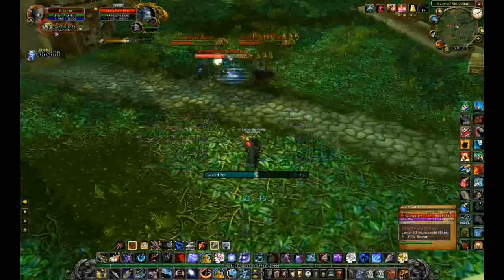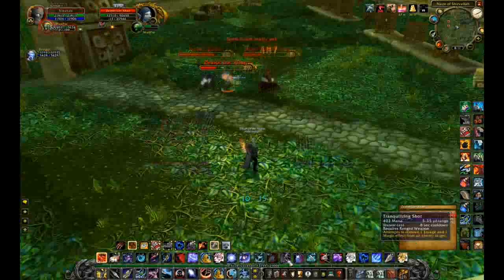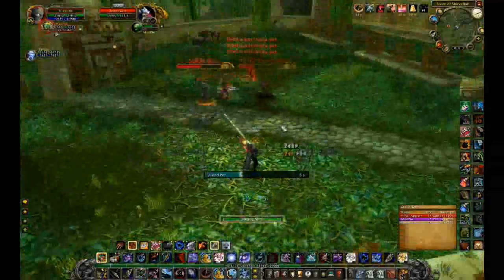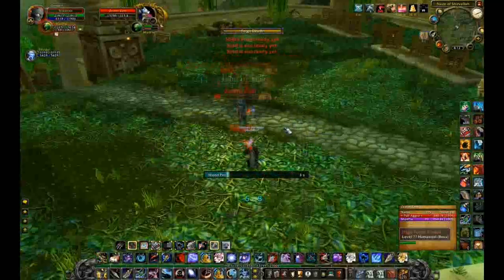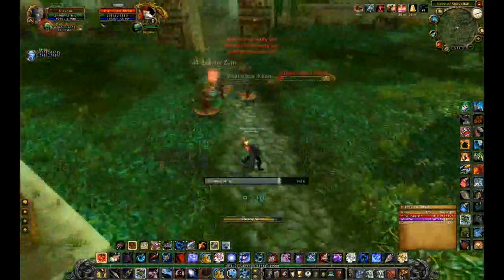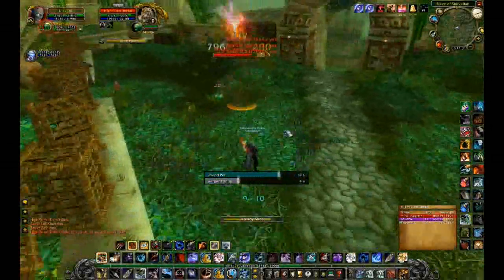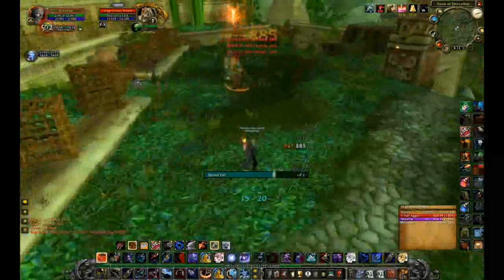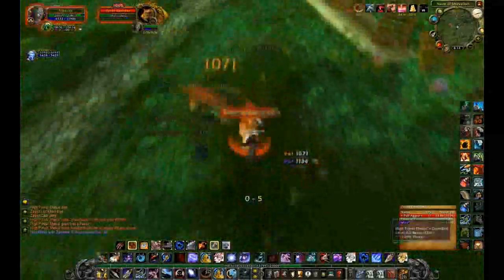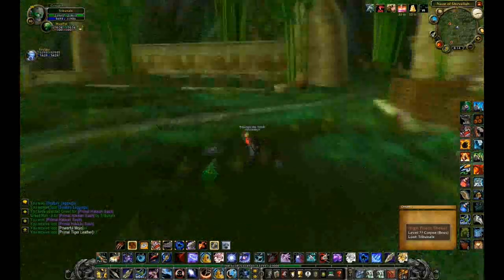Phase 2 is very easy compared to Phase 1. All you have to do is take down the tiger boss — just DPS him down. He will summon some non-elite tiger mobs, and you can easily tank them, CC them, or have your pet aggro them. Take them all down, and once you kill the boss, loot it. If you're lucky you'll get the tiger mount, which is about a 1% drop rate.